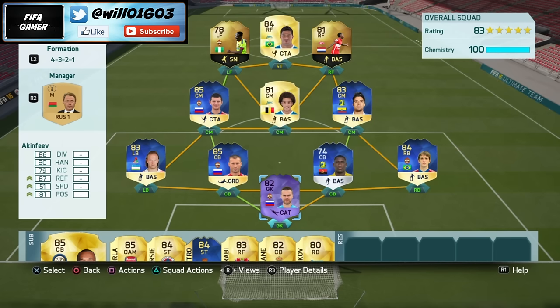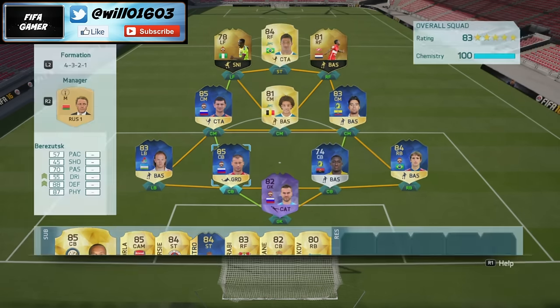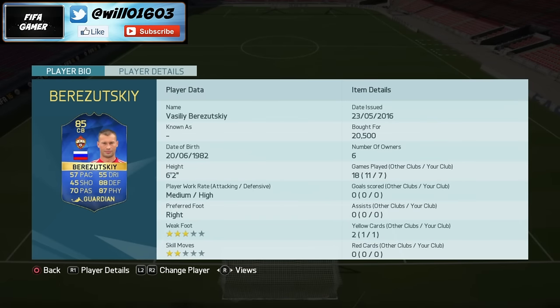In terms of the center backs, I do apologize for my pronunciation if there's anyone Russian watching — I think his name is Berazutski or something like that. He's really solid: six foot two, high defensive work rate. As you can see he's not the quickest — 57 pace — but he's got 88 defending and 87 physical. A really good solid center back, and I didn't find pace to be that much of an issue on center backs in this FIFA.